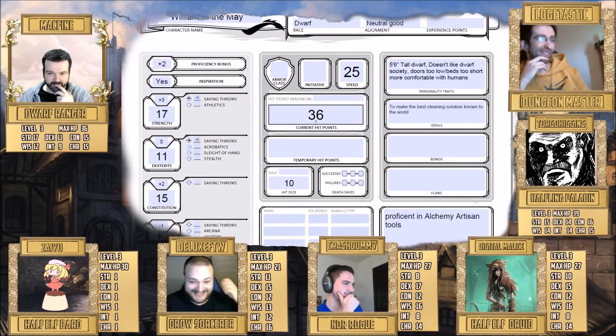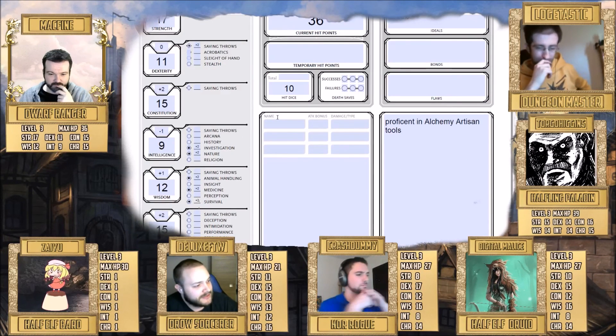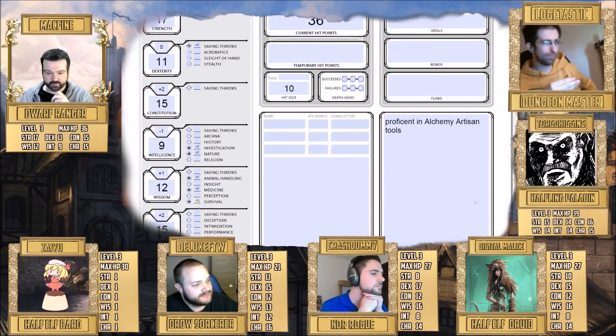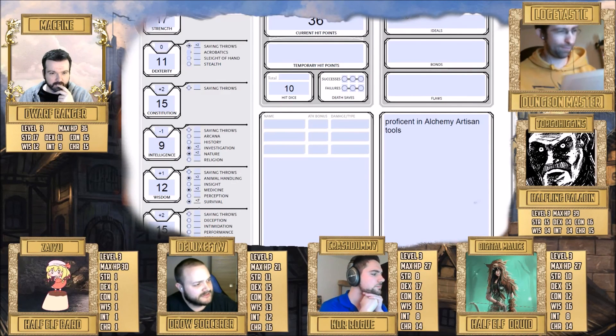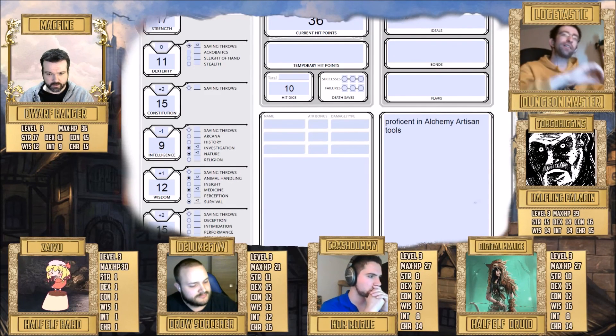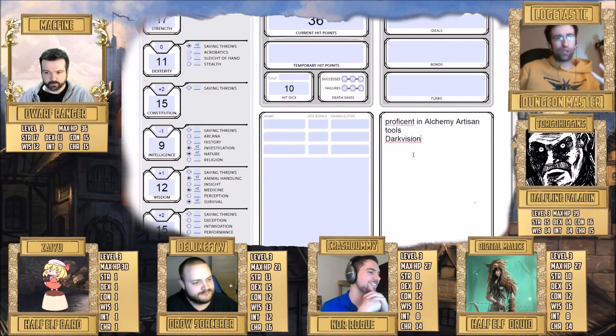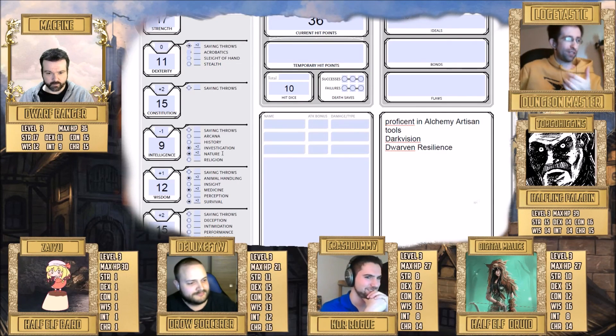For sorcerer Deluxe's skill proficiencies, those are deception, insight, intimidation, perception, and persuasion — five total, since elves get perception for free as a racial bonus. A question from chat: the spells rangers and paladins get are divine spells, slightly different from cleric spells. They prepare them in advance at the start of the day, and they usually need a holy relic to channel them.